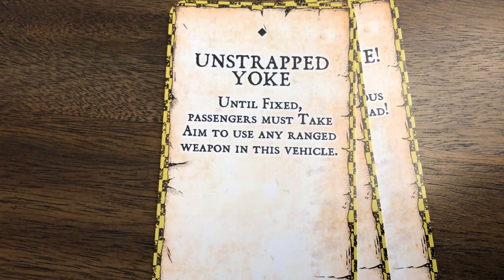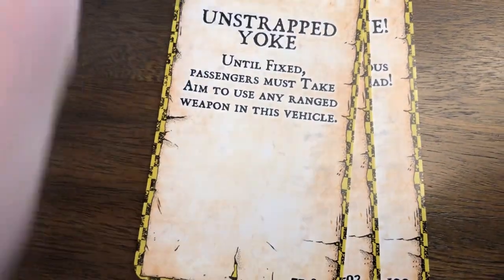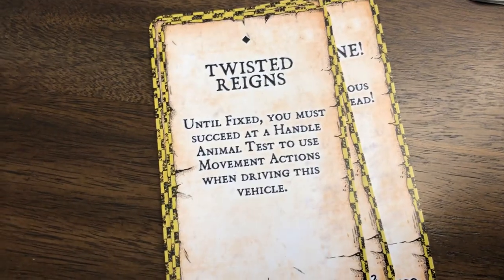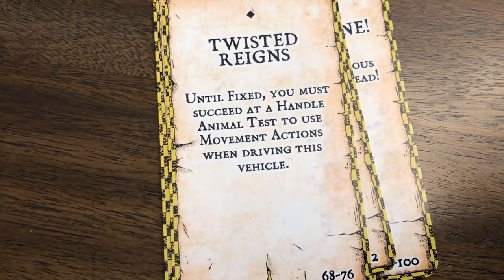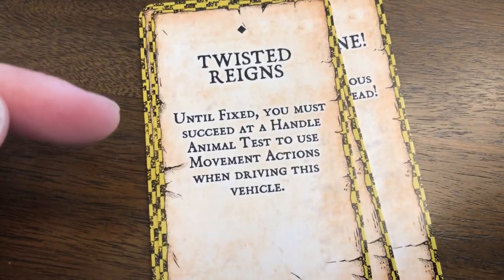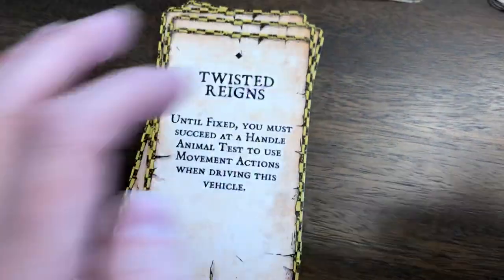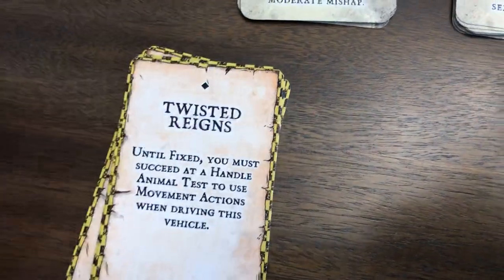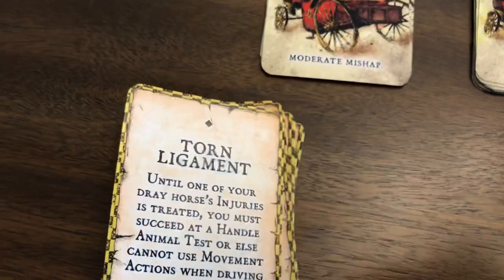Unstrapped yoke - until fixed, passengers must take aim to use any ranged weapon in this vehicle. Twisted Reins - a reference to Twisted Metal, one of our favorite PlayStation 1 games. Until fixed, you must succeed at handle animal tests to use movement actions when driving this vehicle. You'll notice that each of these mishaps always references the vehicle or its passengers, and sometimes the dray animal too.